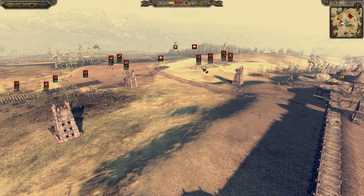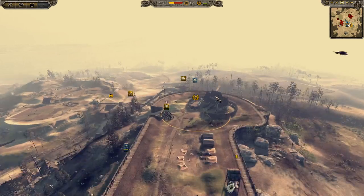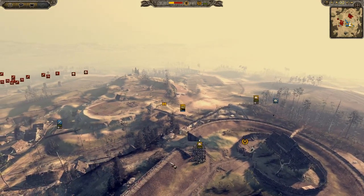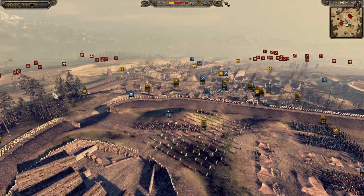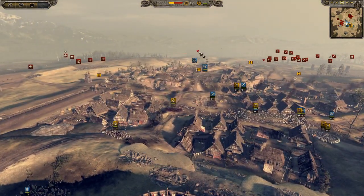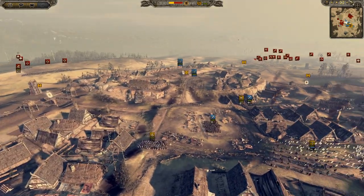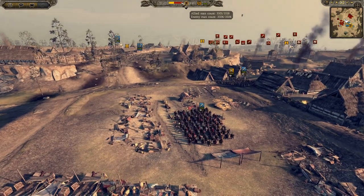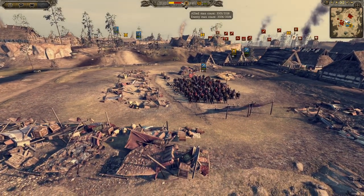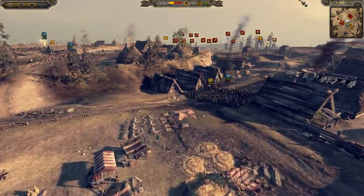We're going to watch as these two forces try and take the capture point, which is pretty well defended. There are only two troop entry points, and we have plenty of troops and crossbows to defend with. We have a nice kill zone set up down here. We did outnumber them, but we are now in a deficit of about five, which is a bit worrying as the attackers.